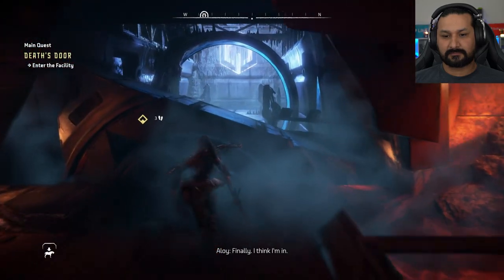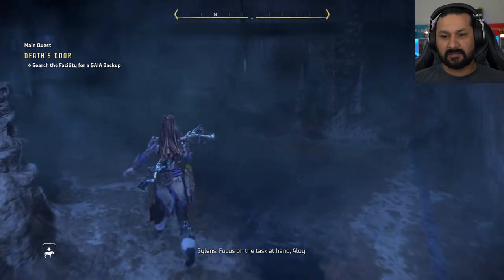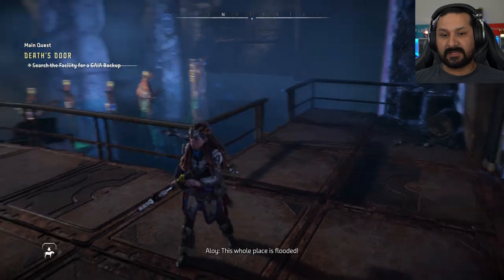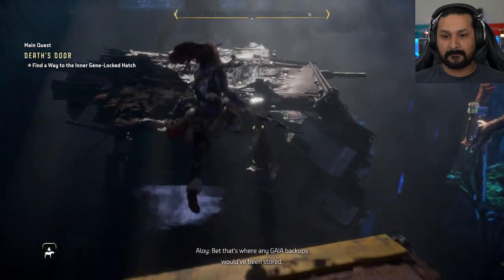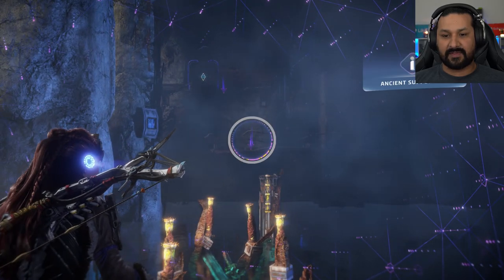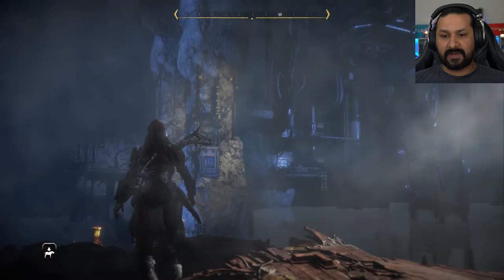Finally! I think I'm in. Then by all means, proceed. I could blow up that fire gleam I've seen before. Focus on the task at hand. He's got a point — she's getting distracted. Let me see. Place is flooded and there's another gene-locked door on the other side. That's where any guy at backups would have been stored. I have to find a way to get over there. So there's something way over there — it's an ancient box, bunker door.